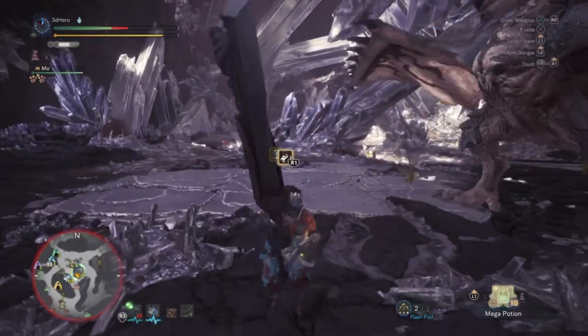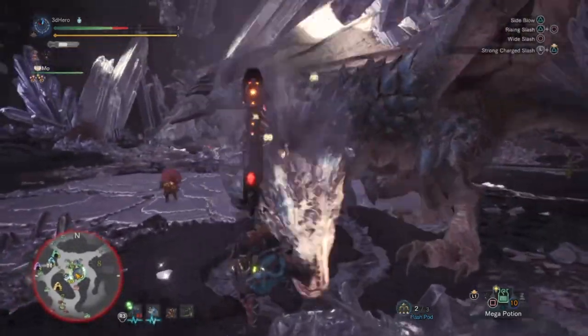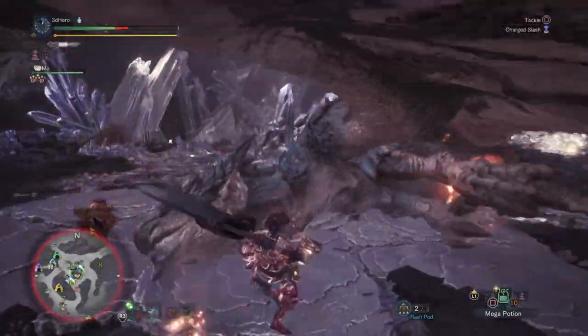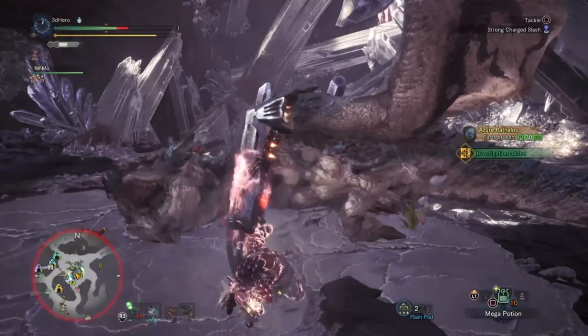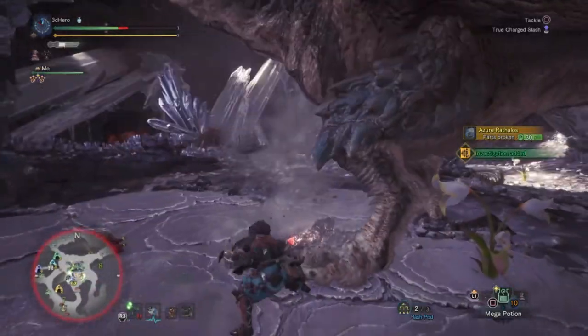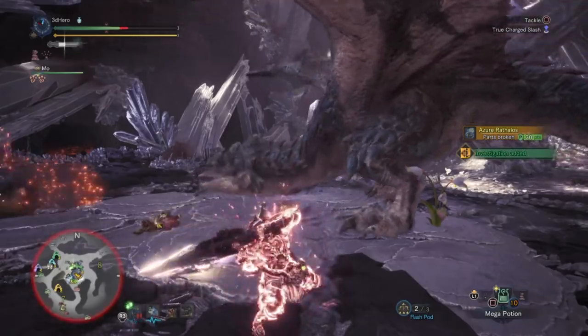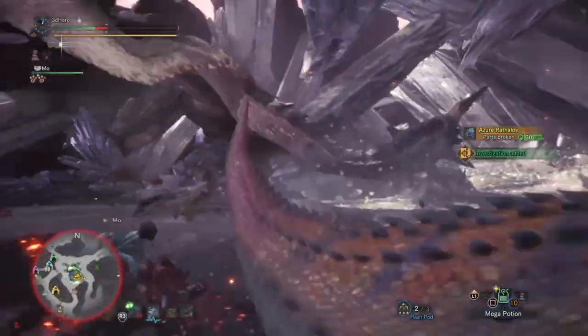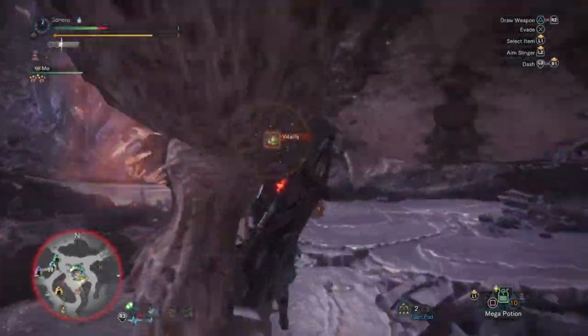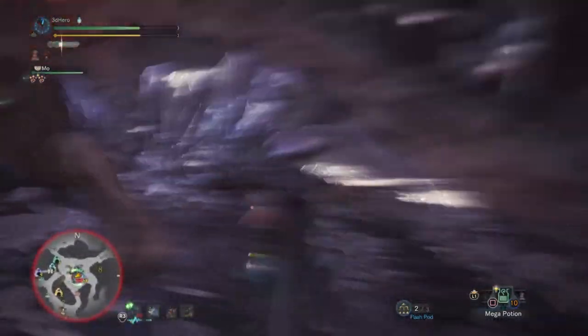Once the monster is knocked out, you can go ahead and use your true charge slash or whatever attacks you want to pull off big numbers. At that point the monster is vulnerable, so you can do a true charge, a normal charge attack, or whatever you prefer. When I do a normal draw hit onto a monster with no charging, I get around 100-plus damage every time I hit the monster's head or weak points — so overall you're doing solid damage with the hit and run tactic.